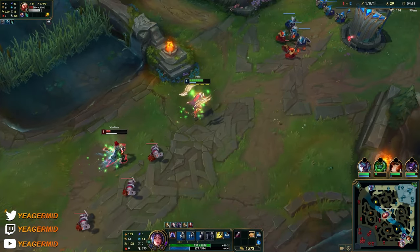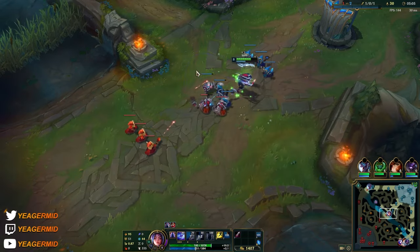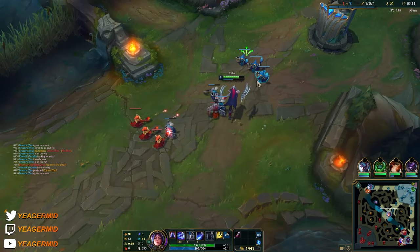This is a fully stacked passive — you can see you're just going to destroy people with auto attacks alone. And remember, when your passive is fully stacked, your Q also deals more damage because it procs on hit, including stuff like the Sheen for example.